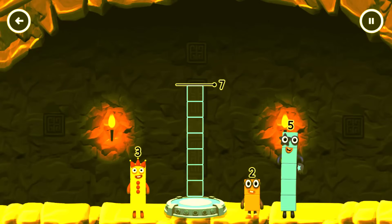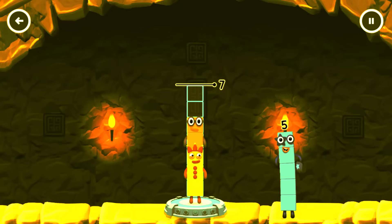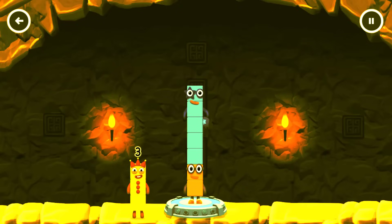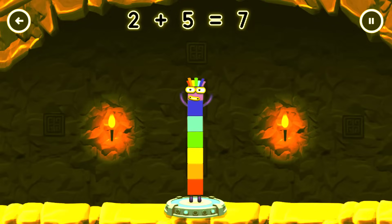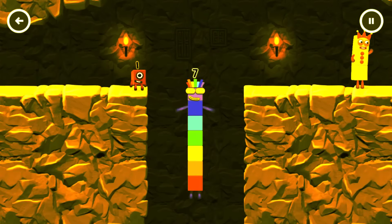Add numberblocks to make 7. 5, 3, 2 — 2 plus 5 equals 7! I am 7! Excellent! I think 3 might need 1's help to get past that wall.